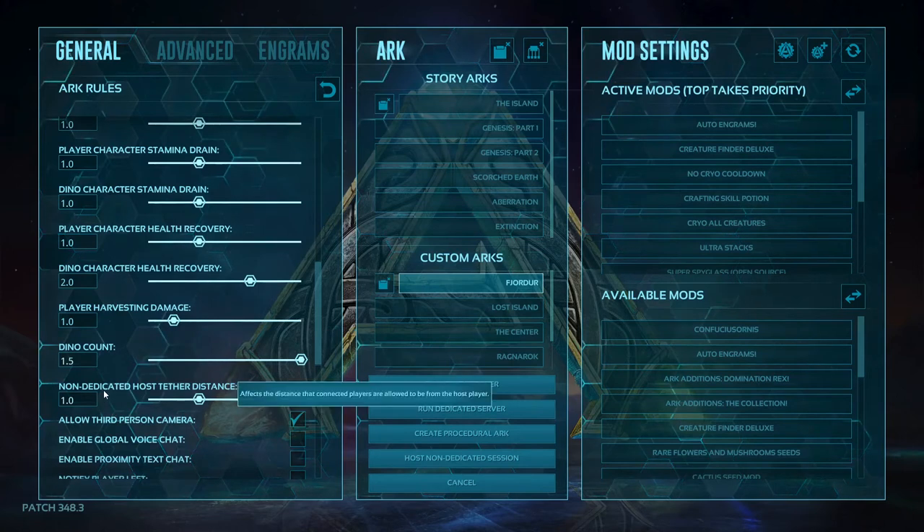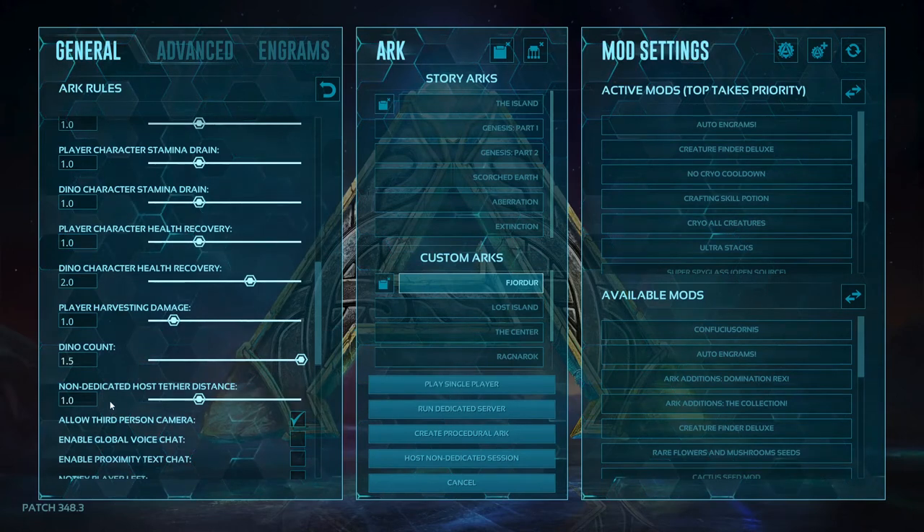For the host non-dedicated tether distance: I've had people from console ask me where this setting is. You guys do not get this setting — console does not get non-dedicated host tether distance, again due to lag issues. But if you're on PC and you can handle it, bump this up to like 100, and then you can run a non-dedicated session with your friends.